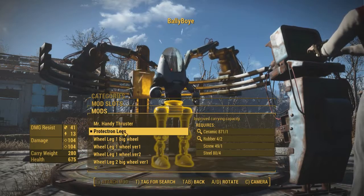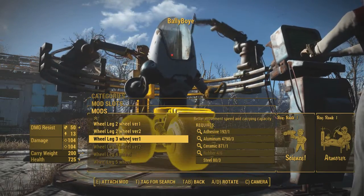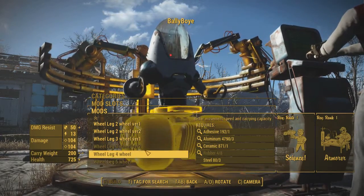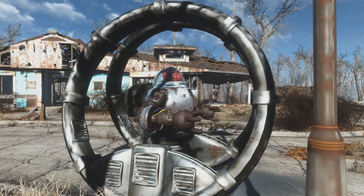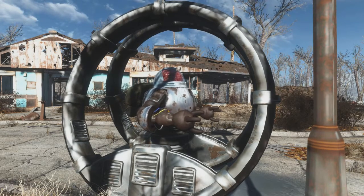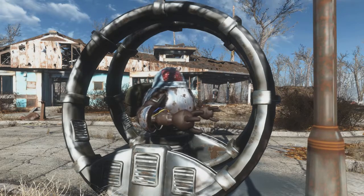The Automatron Wheel Legs Mod adds more customization options for your robot companions when it comes to maneuvering throughout the wasteland, all centered around wheels of multiple sorts. This mod adds five brand new wheel options to choose from, the majority coming in multiple variants to discourage too many of your robots looking the same.